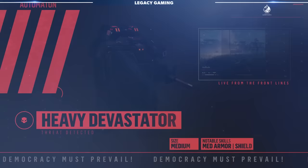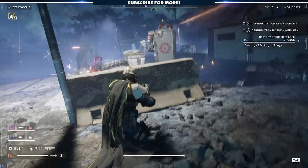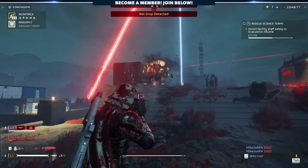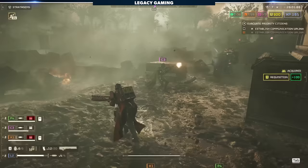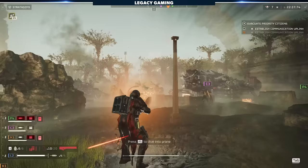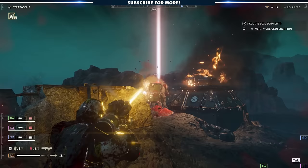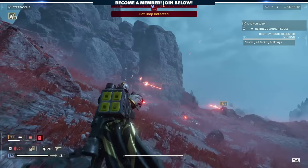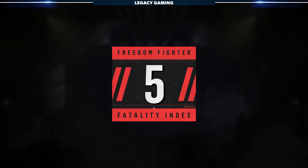The Heavy Devastator is truly where things start to get more challenging. This variation carries a massive shield in one arm, protecting it from nearly all attacks from the front, while the other arm fires a laser rifle at a rapid pace. One of these is deadly, but you'll often have to confront two or three in conjunction with other enemies pressing the attack. Options to deal with them include shooting at the exposed head behind the shield with a railgun or autocannon, shooting the shield with a railgun to stagger it and open its front side briefly, shooting off the gun arm, using stratagems and grenades, or flanking to hit the weak point between the torso and legs. The Heavy Devastator gets a 5 out of 10 on our Freedom Fighter Fatality Index.